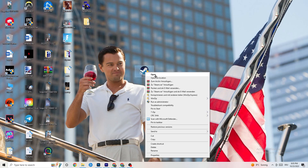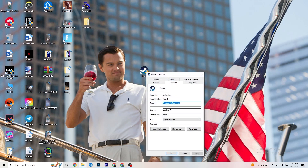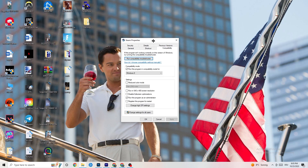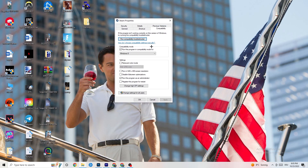If that doesn't work, right-click the launcher shortcut again and go down to 'Properties' and left-click it so the tab pops up. Navigate to 'Compatibility' and copy my settings. The first thing is to go to compatibility mode and enable 'Run this program in compatibility mode for'...